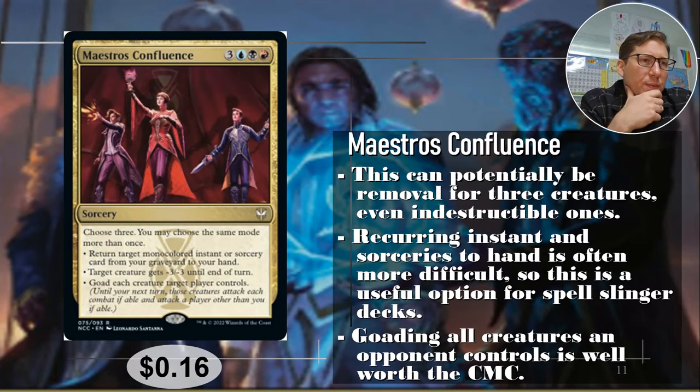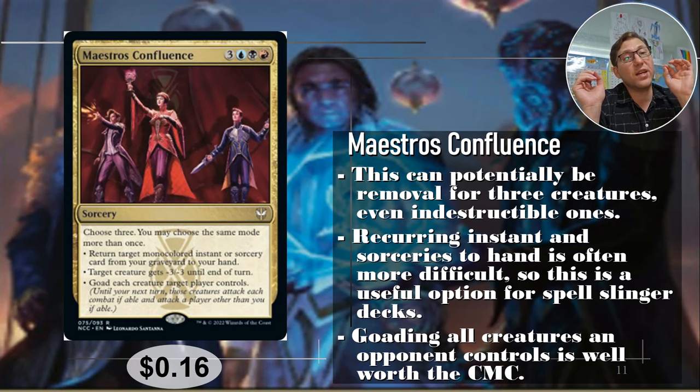Number two: Maestros Confluence — this is Maestros, or Grixis. Three, blue, black, red — again, six CMC, high one, but let's see. Return target multicolored instant or sorcery card from your graveyard to your hand. That is so, so good. There's lots of things that allow you to pull lands or permanents out of your graveyard, but pulling your non-permanents — your instants and sorceries — is a lot more niche. So that's really, really good. And Grixis decks are a lot of spell slinger decks, so you'd want to have this. Target creature gets minus three, minus three until end of turn. You could put this all on one creature — minus nine, minus nine — and that huge indestructible creature is gone. Usually you want to do this on three different creatures, and three creature removal for six mana is, once again, very good.